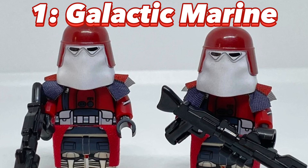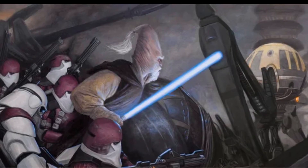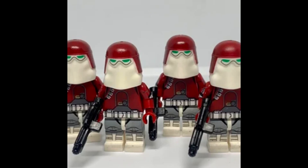Now our first minifigure here is the 21st Nova Corps Trooper, or better known as the Galactic Marines. These minifigures just look so so cool, as well as their real life counterparts. The Galactic Marines are amazing — they're led by Commander Bakara and the great Jedi General Ki-Adi Mundi. They're most famous for their battle on Maegido, where they killed Ki-Adi Mundi.